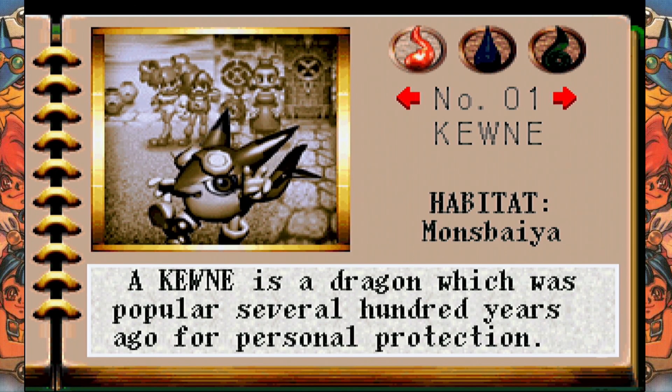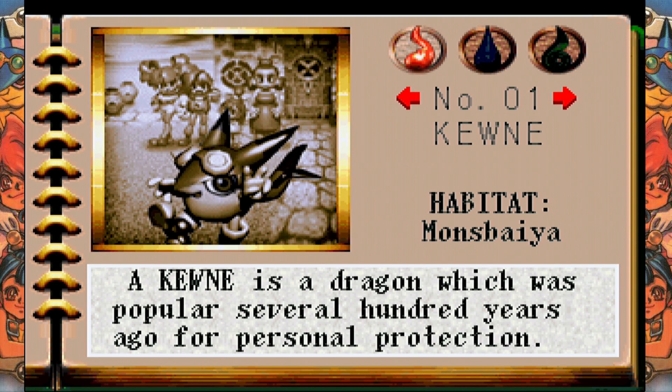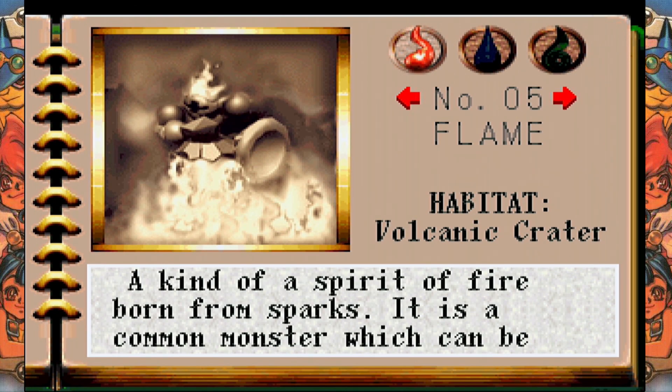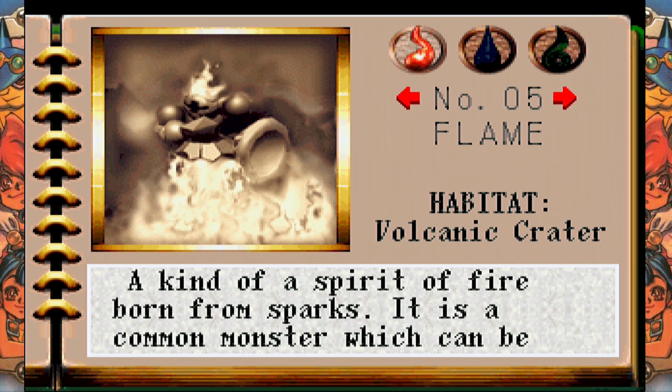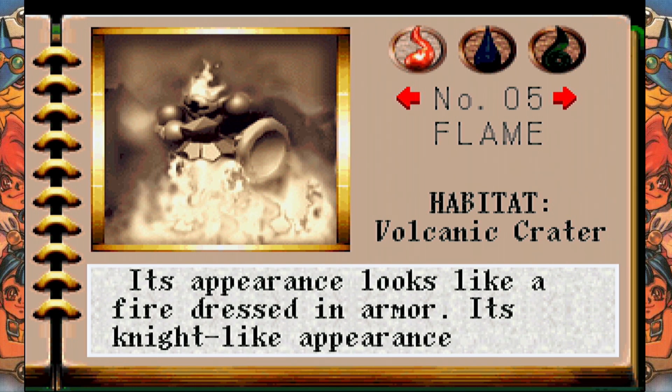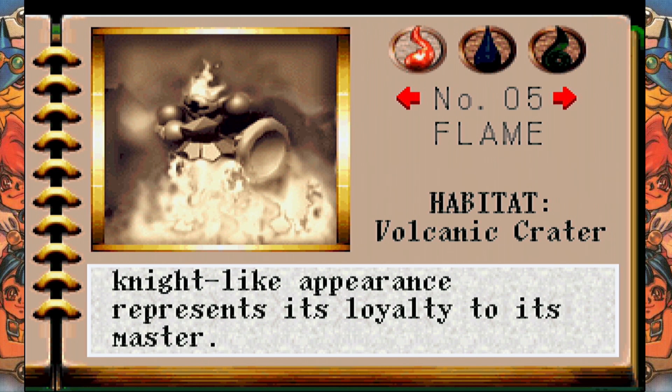For example, Kune — a Kune is a dragon which was popular several hundred years ago for personal protection. However, it became extinct due to its poor reproductive ability. The name comes from their cry that sounds like 'Kune.' You can see that in the background of this picture its habitat is listed as Monsbaya, and Niko the protagonist, Weedy, and Reef are shown in the background. And then there's the Flame, which is a kind of spirit of fire born from sparks. It is a common monster which can be spotted anywhere and is used to build a fire in the Monsbaya region. Its appearance looks like a fire dressed in armor, and its night-like appearance represents its loyalty to its master.